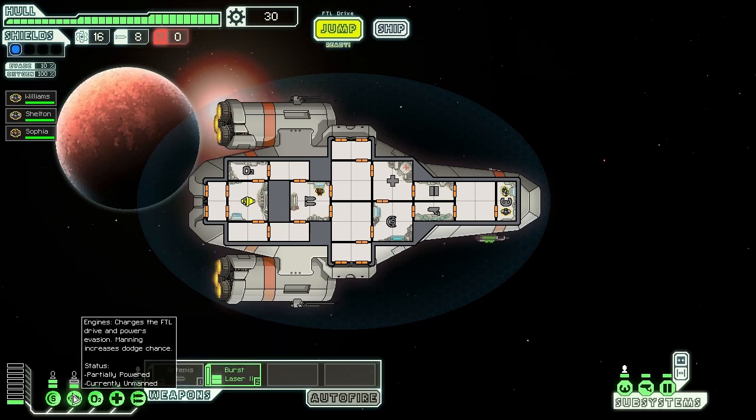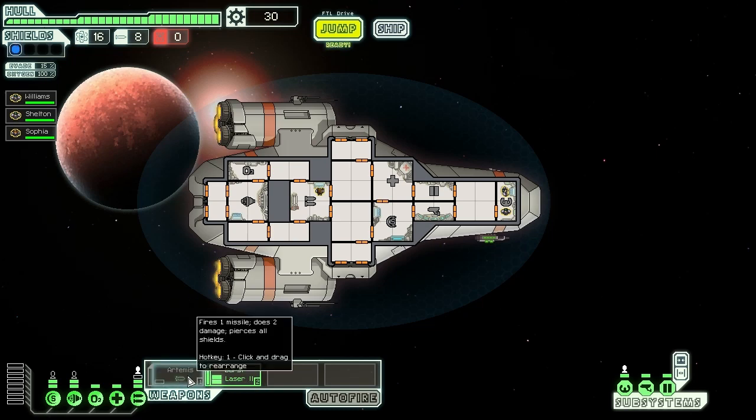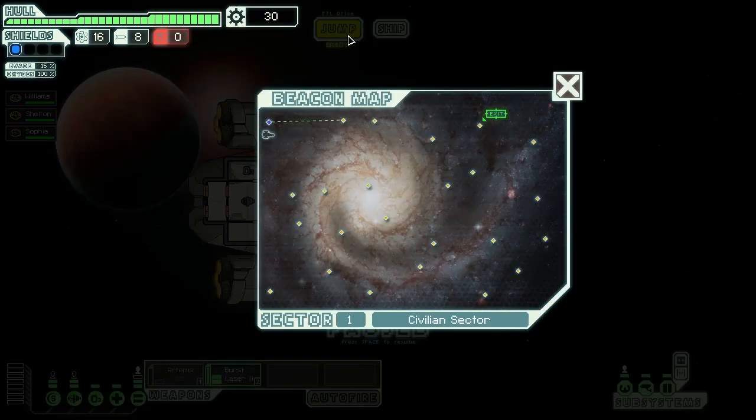We can upgrade the engines. Up here is the number of drone parts — right now we have none. Drones are things on your ship that can help repair stuff. These are our missiles — every time I fire the Artemis it uses one missile. This is our fuel. We have to jump using our beacon map — we can jump anywhere on the path. We need to get to the exit, but we want to explore without being caught.